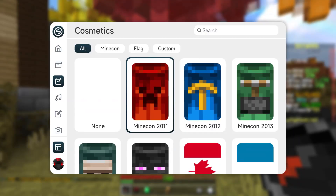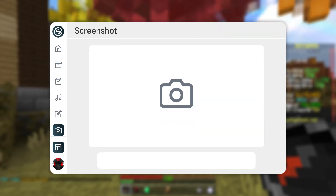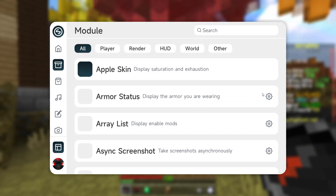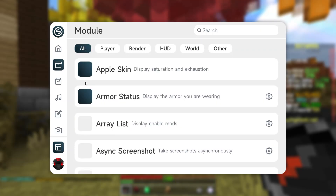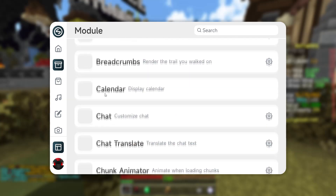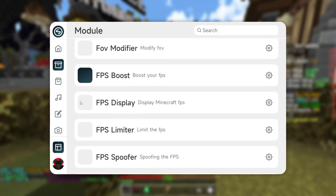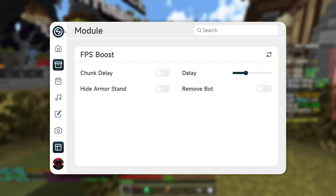You can play music through the client, add your own profiles, take screenshots, and this is how you move around your mods. We're going through all the different mods — armor status, clear glass, clear water, show coordinates, show CPS, FPS display, and FPS spoofer. The FPS boost is pretty cool. Let me go through what other mods they have — Fullbright, I'll definitely use that.